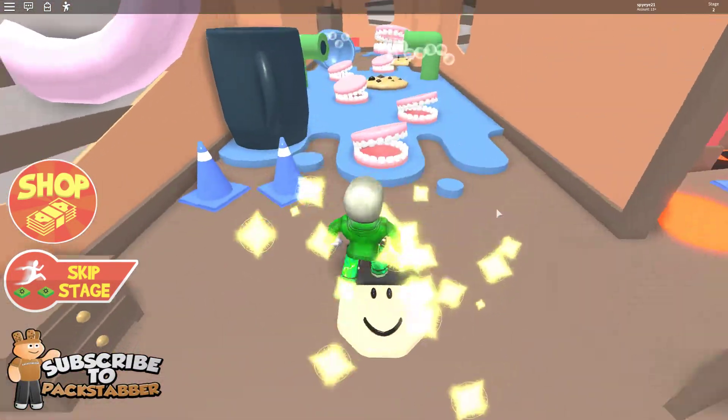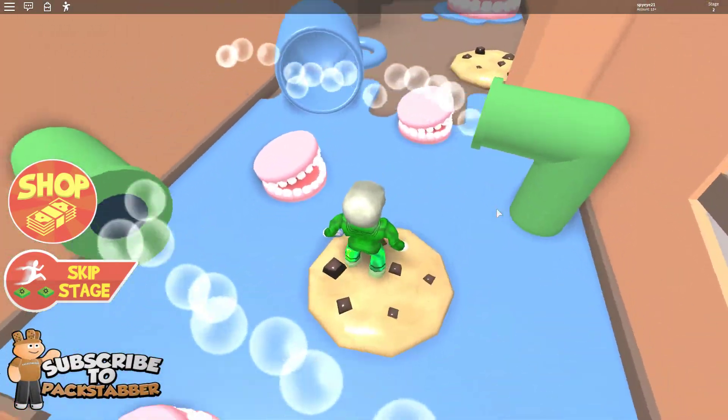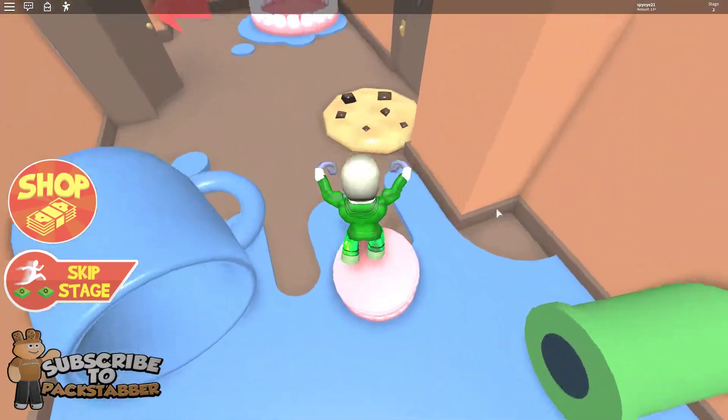False teeth and bubbles. Okay, so I need to jump on the false teeth, I'm guessing. I'm going to need to avoid the bubbles. Just like that.